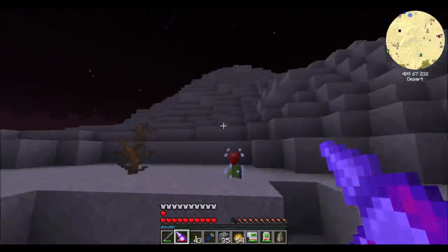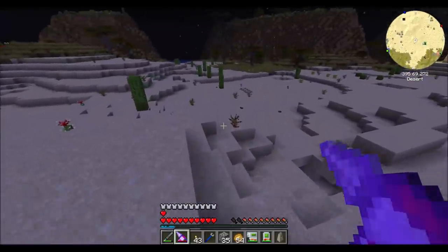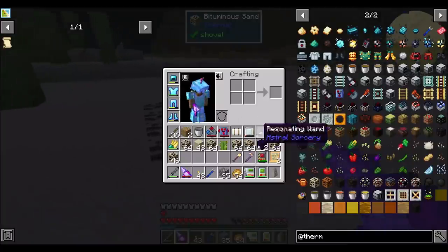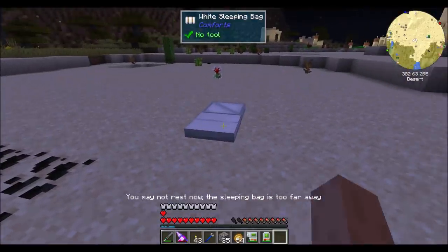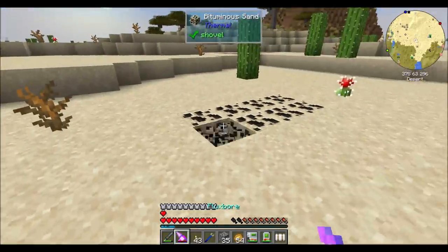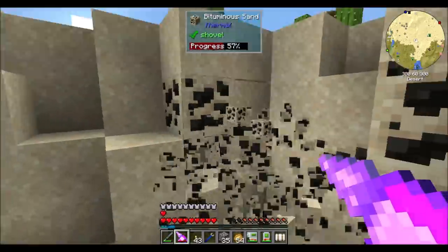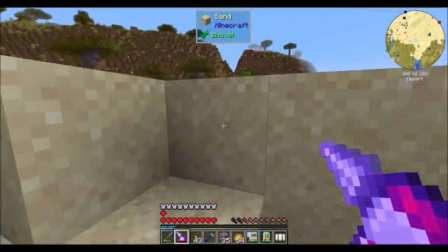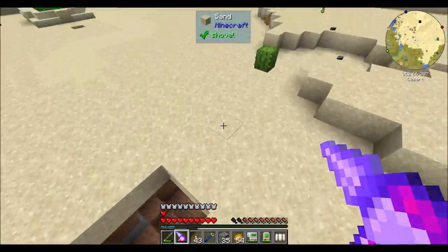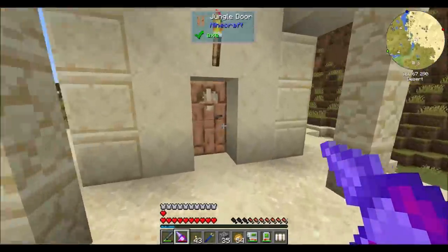I want to do progression in both Thermal and Mekanism. Oh, look, mobs are spawning - that's good to know, not near my base though. See, look, here's even more. Hey, is that another village? I think it is, actually. Let's take a nap out here, because I want to check out that village too. I was gonna teleport home, but there's another village there to check out. See how much bituminous sand you get from this? Not bad at all. We've got a decent amount of this oily sand stuff. Let's just pop into this village real quick and see if there's anything special.